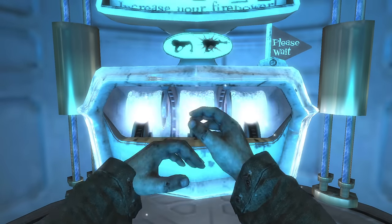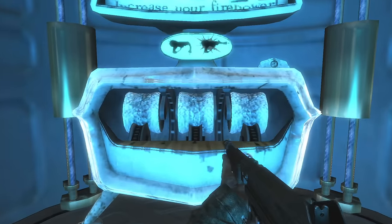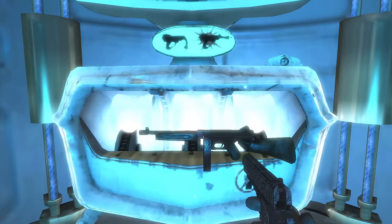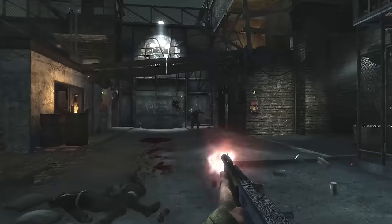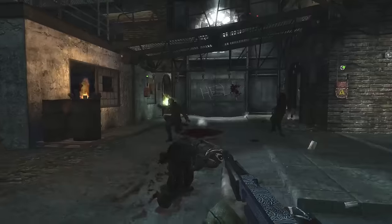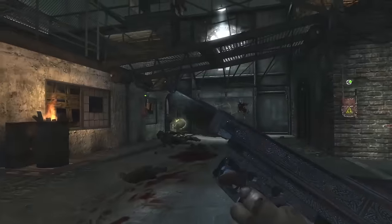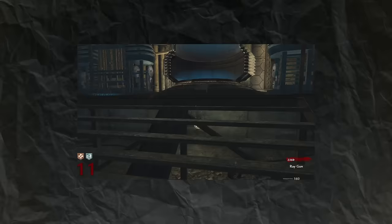Its appearance in Der Riese is due to the scientists' desire to recreate the machine for the war effort. Whenever the player uses a Pack-a-Punch Machine, it will swallow a gun for about 3 seconds and spit it back out with various upgrades — the most obvious being its new appearance, seemingly made out of silver engraved with various patterns. Its other upgrades vary from gun to gun; generally it improves magazine size, ammo count, and doubles damage output, but it also adds a colored muzzle flash. In general, it is always a good idea to Pack-a-Punch your guns when playing on Der Riese.